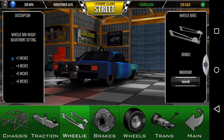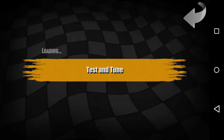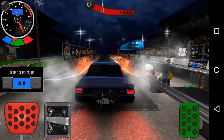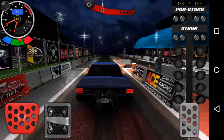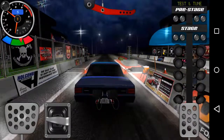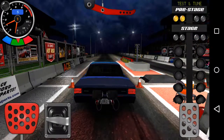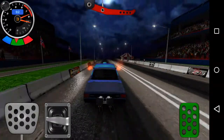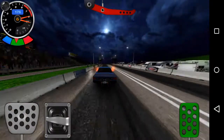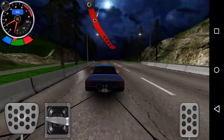So we're going to go to the track, remove the wheelie bar, and I just want to see what it does. I basically put it into sixth gear before it took off so I could do a big wheelie and put more power to the ground.